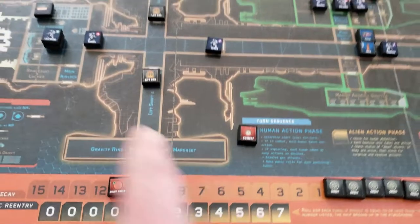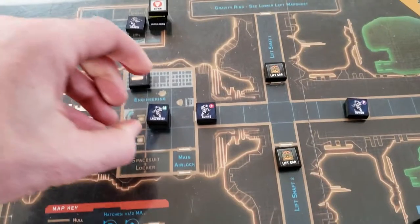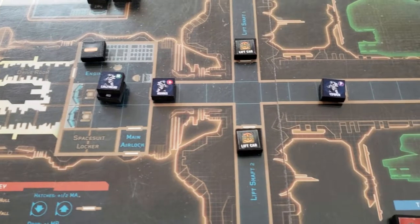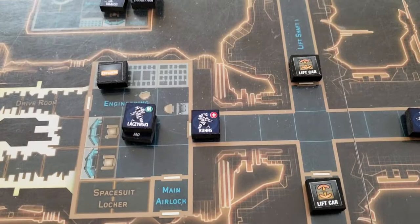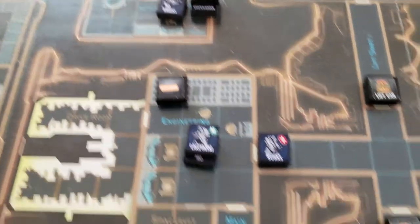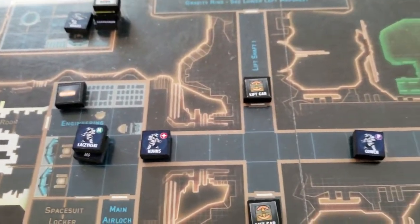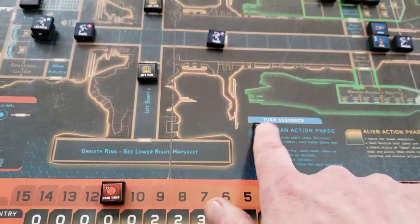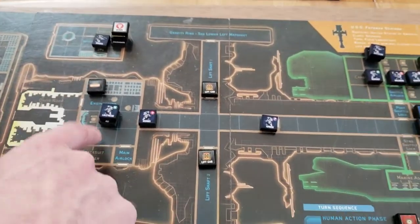That was the Human Action Phase — I'm not going to move Lazinski or Moe into that Astrophysics Lab, because while it would be nice to take another shot at that alien, we don't want a kill result because it would spray. There would be at least one Marine in that space, and if we have less than one active Marine in the space, they have to undergo an abduction check. So we'll keep people where they are. Alien Action Phase — because we didn't move anyone out to support there, we don't have to worry about rolling for abduction.